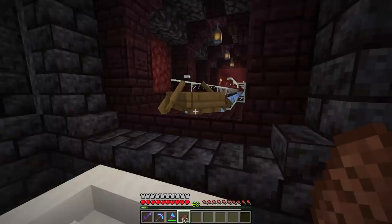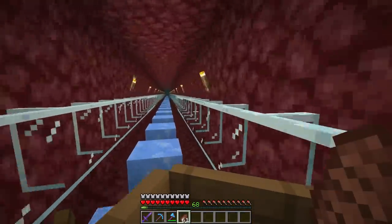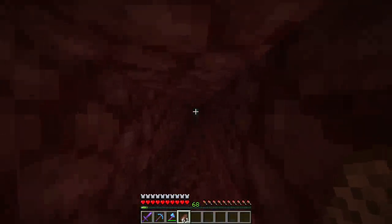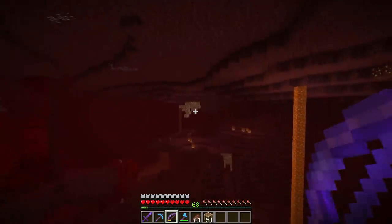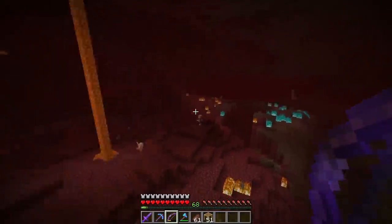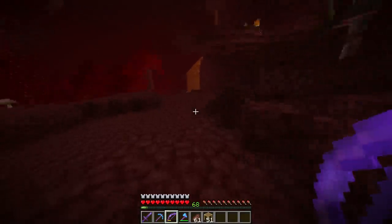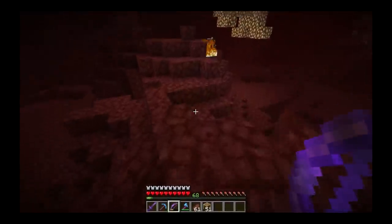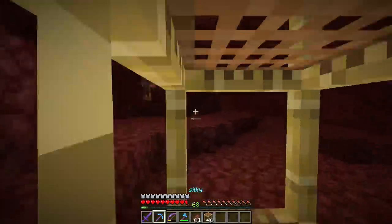Temporary farm is set up right here, then we can go do other stuff. I've got the silk touch pickaxe, the armor's going back on, and then we're going to start with a tiny bit more Nether exploration. We're going back over to the flower forest portal and exploring from there. We're looking for glowstone — ideally two to three stacks. I care deeply about trying to preserve the environment of Minecraft, even in the Nether.